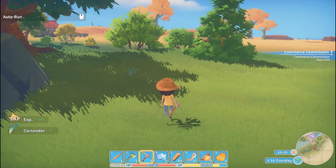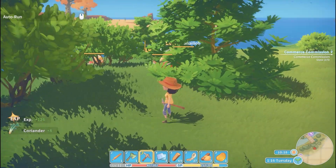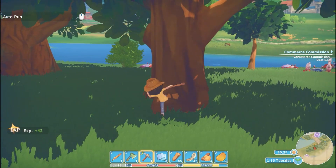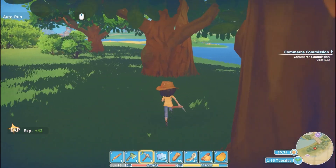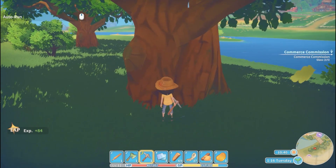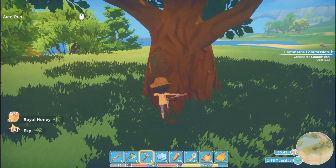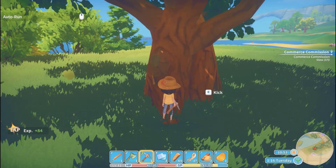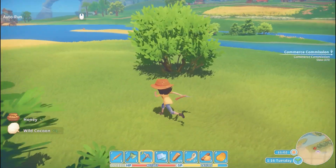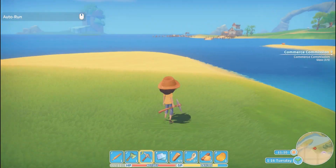We haven't upgraded our pickaxe yet. We did upgrade our axe, but not the pickaxe. Let's see if we can get anything from these trees. Looks like fruit from that one. Kick it again just in case — oh, royal honey! Nice. More honey and a cocoon. There's a little island over there, but we cannot get to it. Maybe one day we'll get a boat.